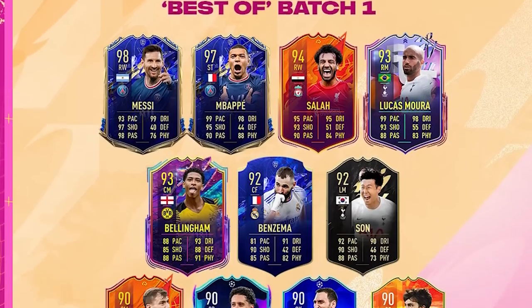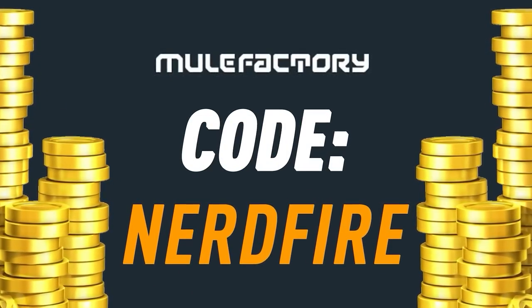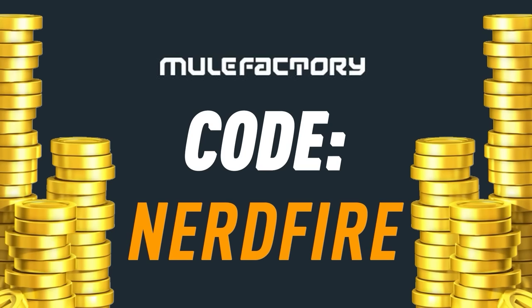Are you out of coins for the brand new Footies promo? Head over to MuleFacturing.com for the cheapest, most safe, and reliable coins, and use the code NERDFIRE at the checkout for 5% off your order.